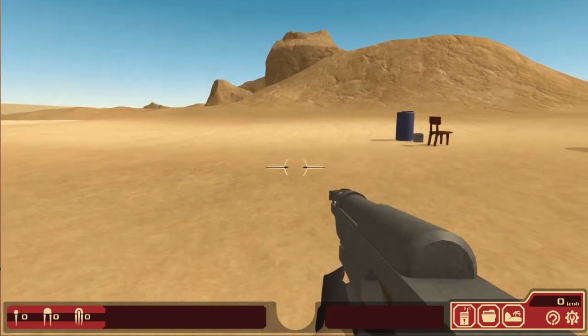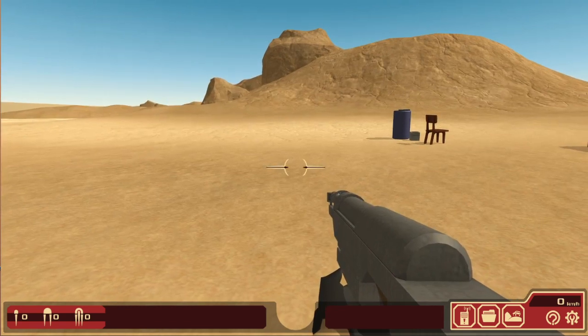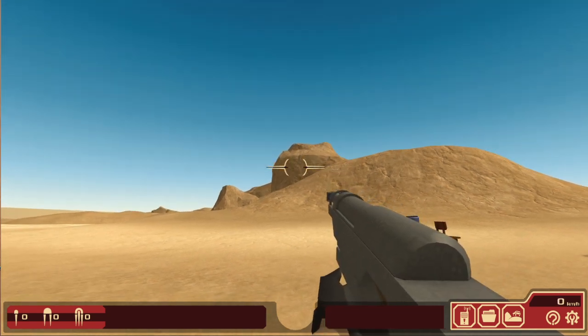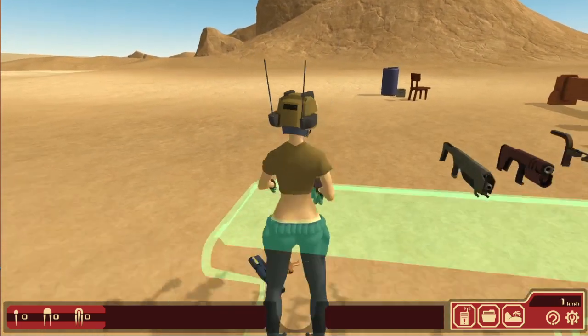It uses 10 millimeter iridium shells, because iridium is very common on Terript and it's like twice as dense as lead. So being shot with this is like being shot with a shotgun. Pretty neat stuff.